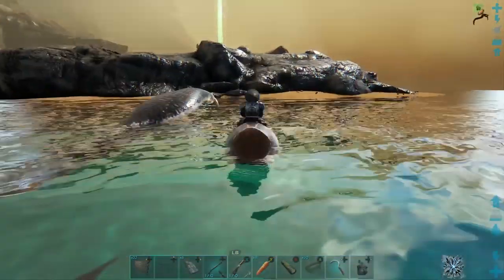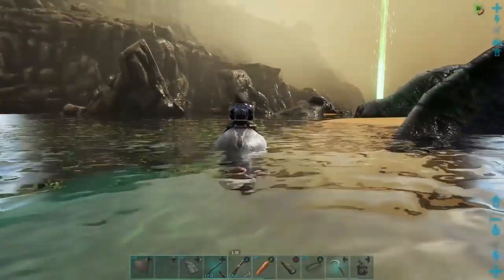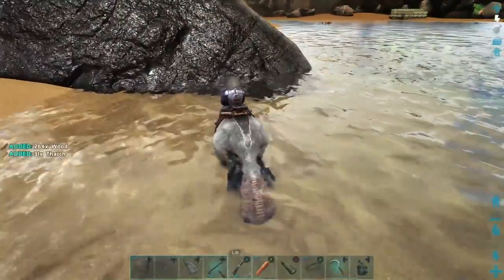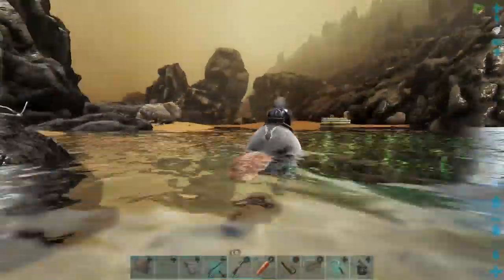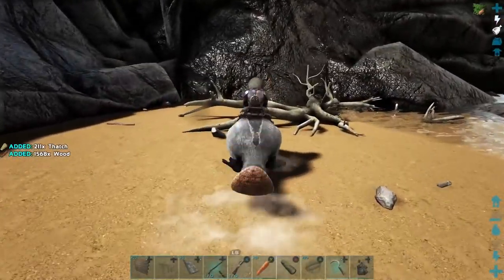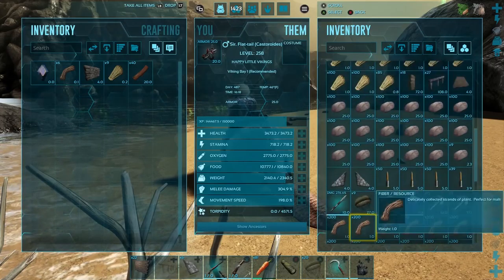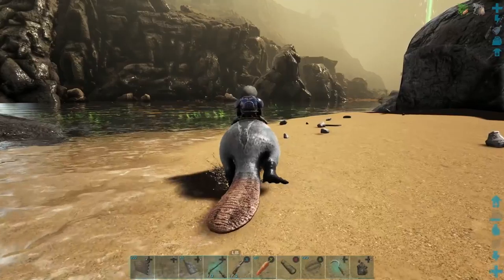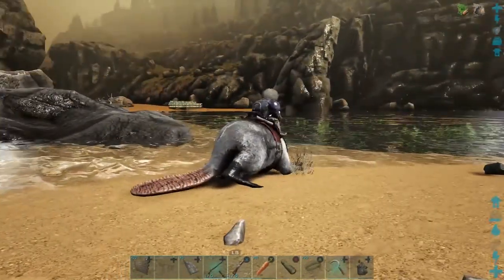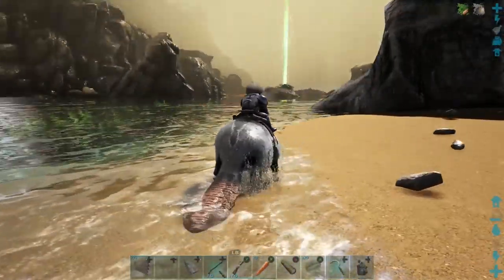We gotta make some storage boxes and bring them down here to set up the shop. I think what we're probably going to do today is set up the electricity and the windmill. Since we did that mind wipe tonic, I can relearn the windmill blueprint and make one — they're fairly cheap, I believe cheaper than a regular generator. We're probably going to end up finishing the entire build over there today and getting the whole entire dock set up. That way we'll be good to go and can use it in the future. Just thought I'd bring you guys back in for a little bit of an update.